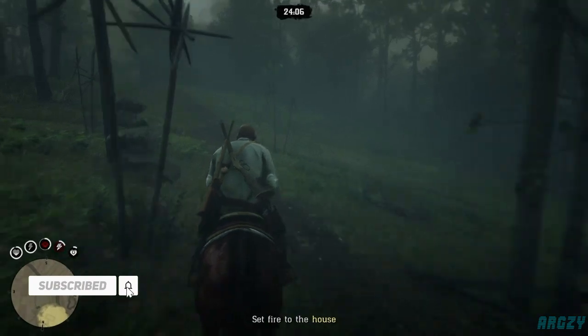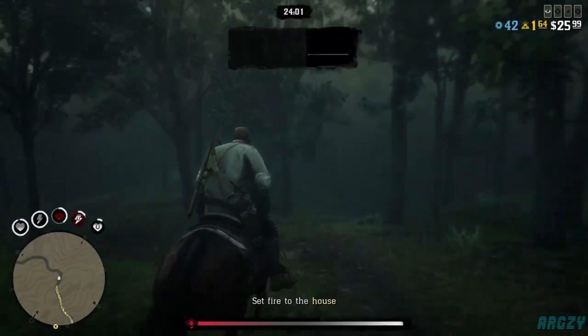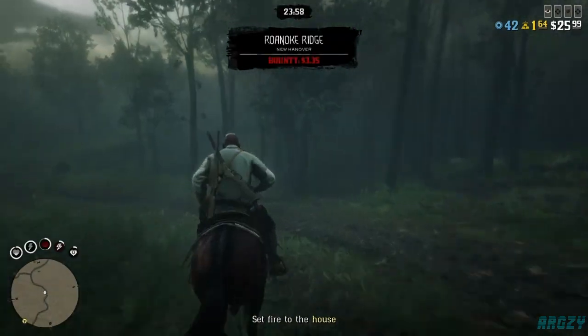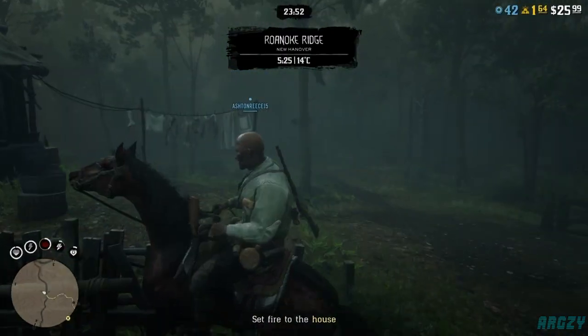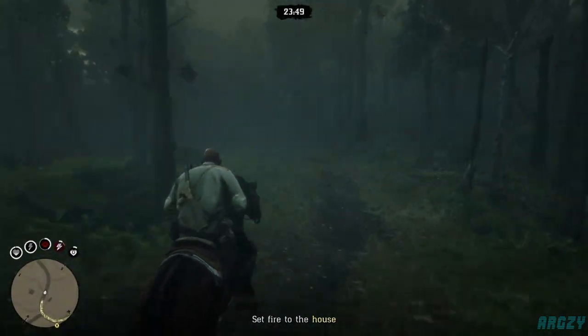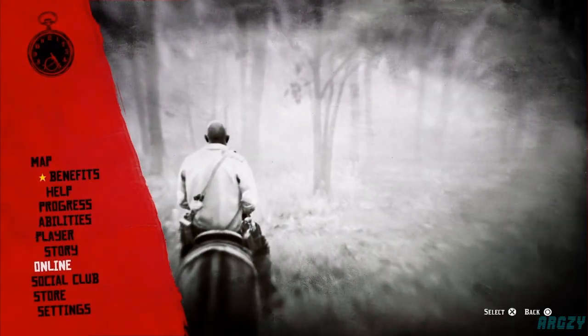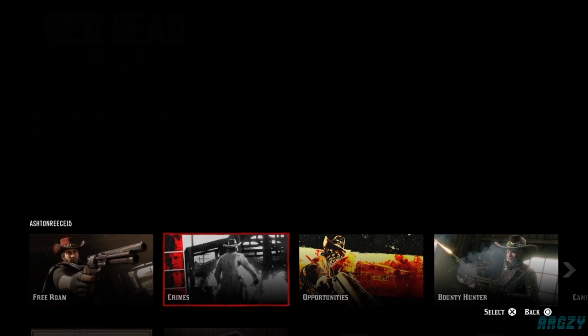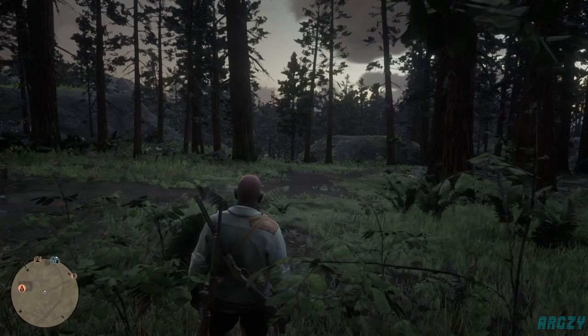From here, head a good distance away from the objective — not too far, just enough to leave the objective area. I normally go up to this house or just a little past it. Then press pause, go to Online, and load up Crimes or Opportunities — it doesn't matter, it takes you to the same place — and it'll load you back in.